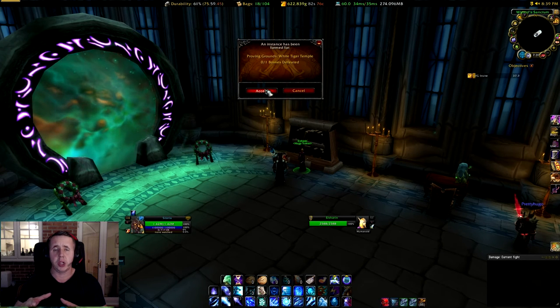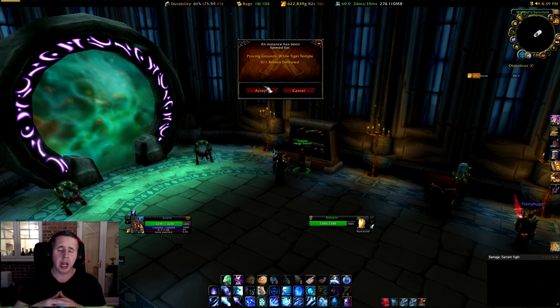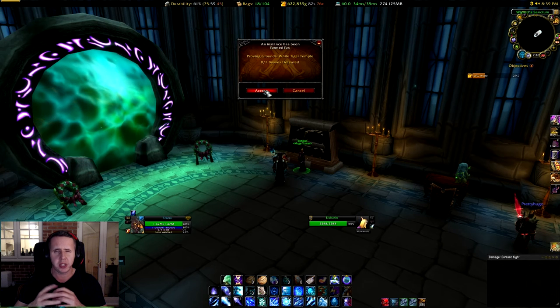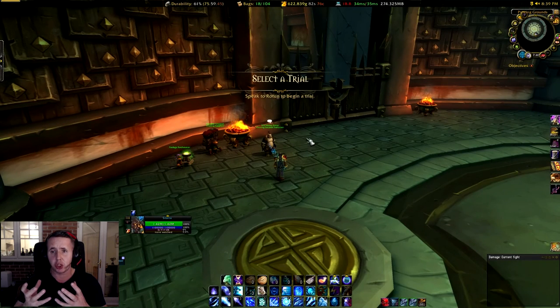If you go to this class trainer and you enter the proving grounds, what it'll do is queue you for the scenario for the White Tiger Temple and you'll then be ported into the scenario. You'll be prompted to select the trial.